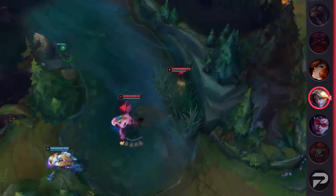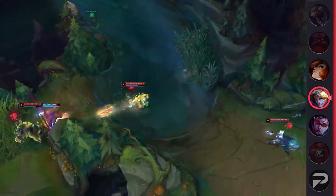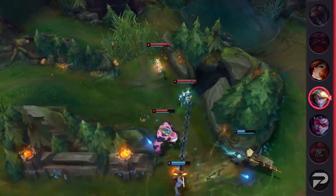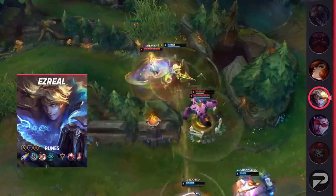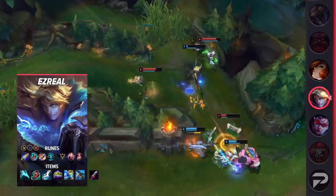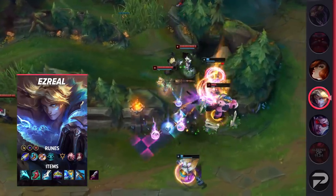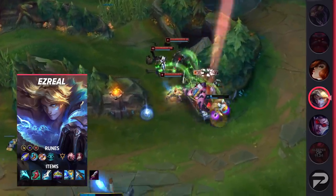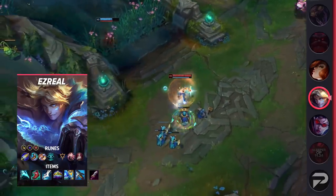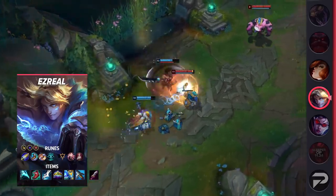But when you actually throw Crown on Ezreal, you turn the chances of your opponents being able to catch you from slim to none. Even if one of those aforementioned threats does manage to get onto you, so what? Now you'll survive their opening burst and you'll be able to kite away afterwards. You could even take this build a step further — say that enemy Zed is insanely fed, and even with the 1.5 seconds of damage reduction, his ultimate pop is still a threat. Well, now throw Zhonya's onto the build as well, and you'll become immortal.